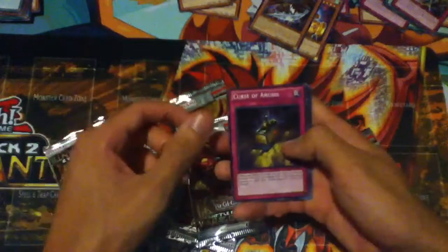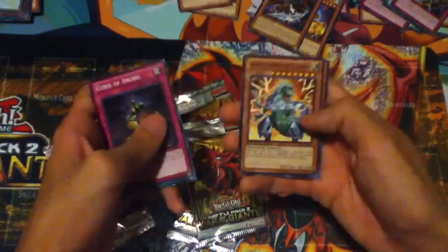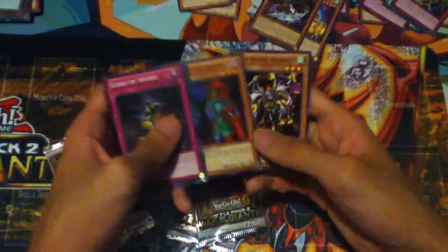Curse of Anubis - really good card. Mosaic Rare Photon Sanctuary, Black Rare Superconductor Tyrano, and then these are Common.